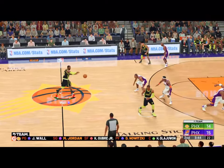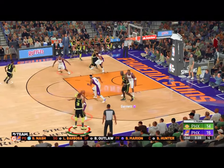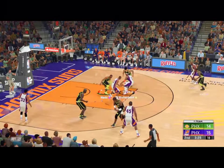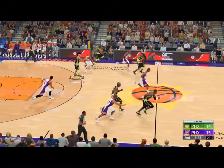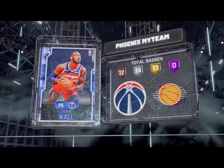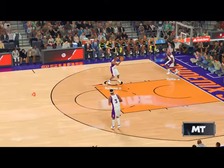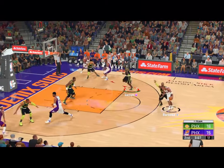Some changes for Phoenix: Amar'e Stoudemire has checked in for Marion, Quentin Richardson has subbed in for Steve Nash, Kevin Garnett has checked in, and Dwayne Wade comes in for Michael Jordan. Richardson against Wade — Oubre with the steal. Wall's got it, the fast break — slam dunk by Wall. Oubre just does a great job of getting that steal. Whether or not he's making shots, you have to love what Kelly Oubre brings on defense.